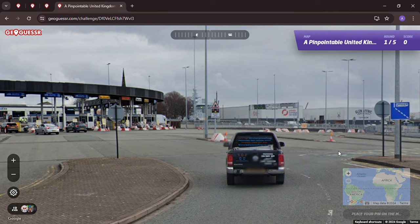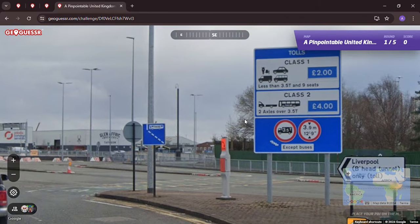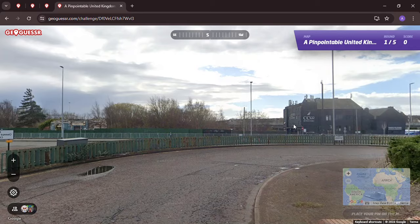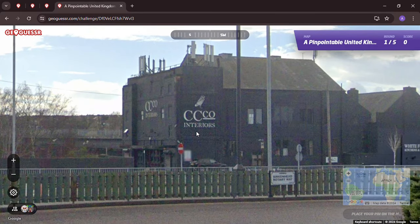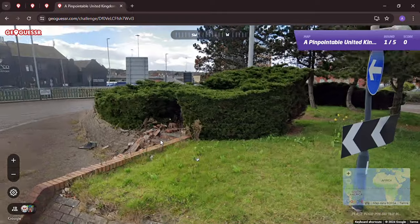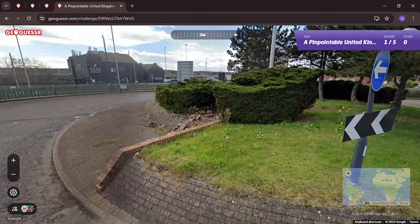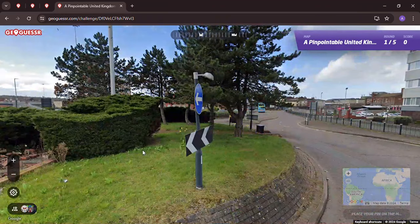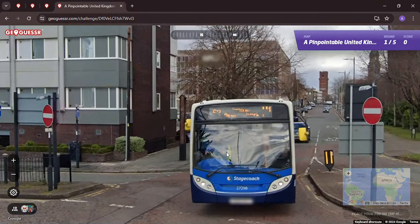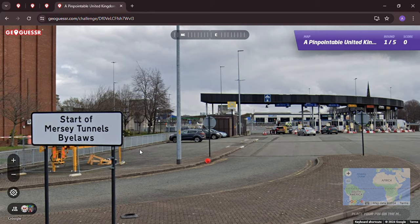We've got a toll booth. What looks like an American-style truck, but we've got waterproofing, class one tolls - Liverpool. Birkenhead Tunnel, I think - Birkenhead Rotary Way. Got an interesting looking roundabout with some strewn bricks. It looks like somebody must have run into this, or went on a rampage after Liverpool drew with Manchester United yesterday, two-two. Anyway, Birkenhead Tunnel, the start of the Mersey Tunnels bylaws.